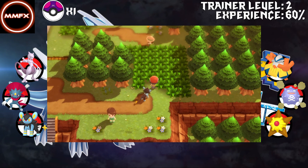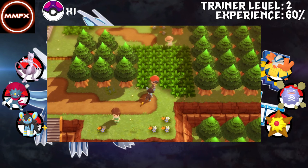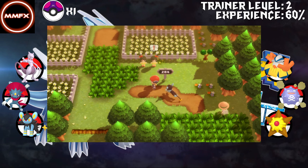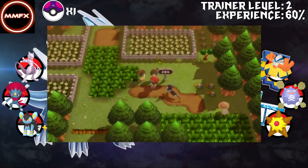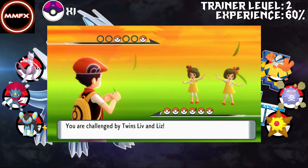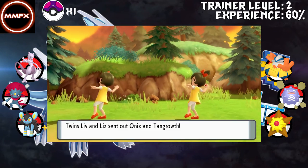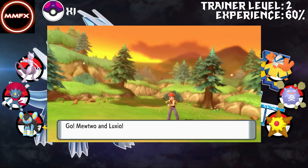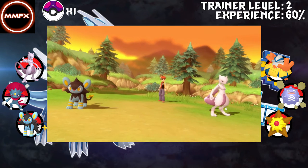Another thing with evolutions that need an item: Steelix, Magmar, Electabuzz to Electivire - if we have the item, there's no way of getting the evolutions easier on these. So I'm just going to add the evolution - I'm just going to evolve it in PK Hex and remove the item. Because we have the item, we can do what we want - we can evolve it at the next level or next trade. That's what we're going to do, because it does make a lot of sense.